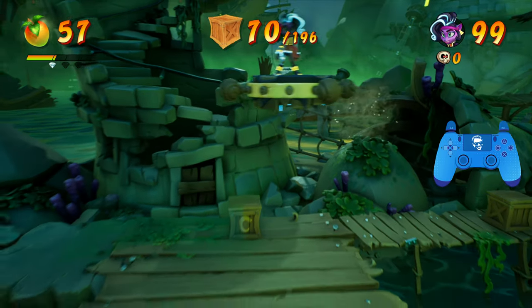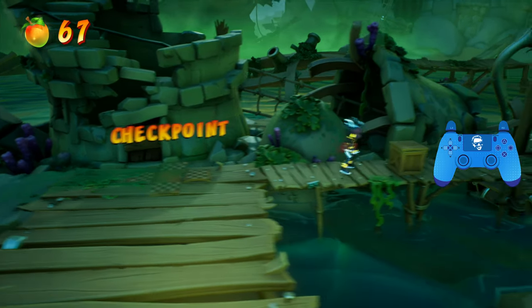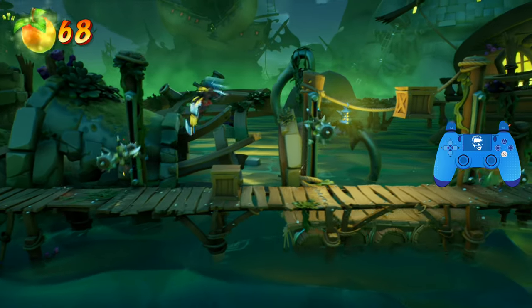At the end of the bonus, you should have your first Wumpa fruit gem and be on your way to your second. Hitting the checkpoint, you will have, I think, 71 crates at that point.